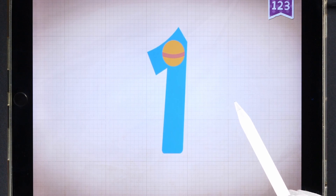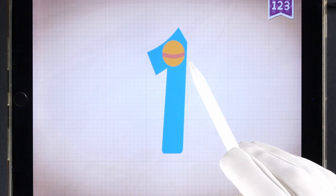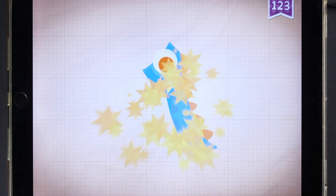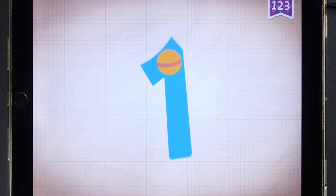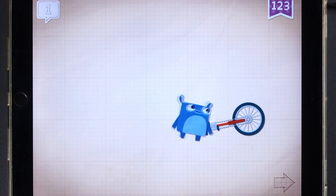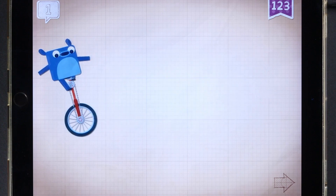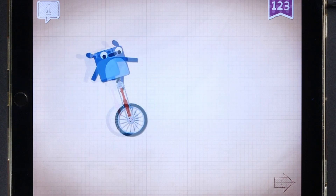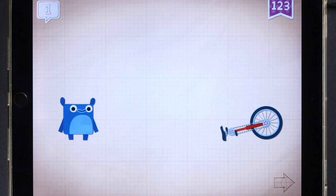Touch the monster's eyes to wake it up. It is hard for Little Blue to ride a unicycle because it only has one wheel.